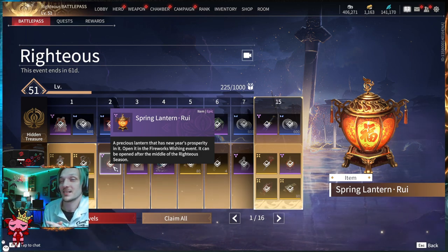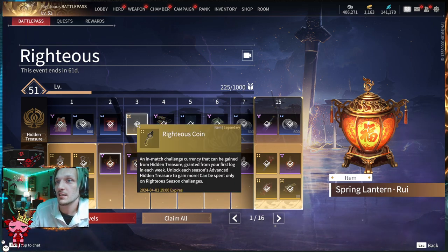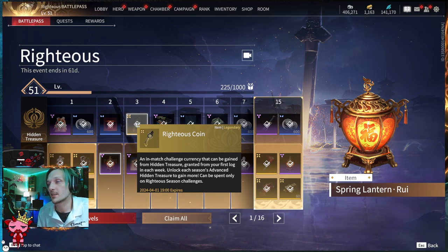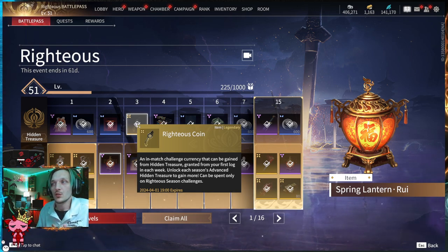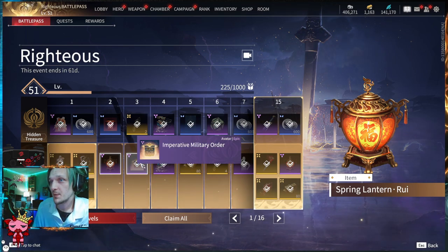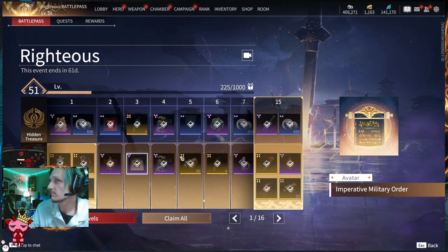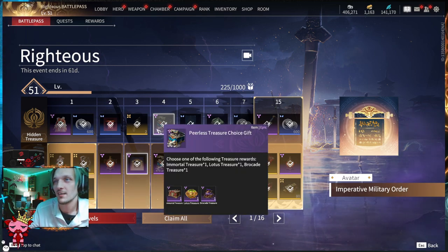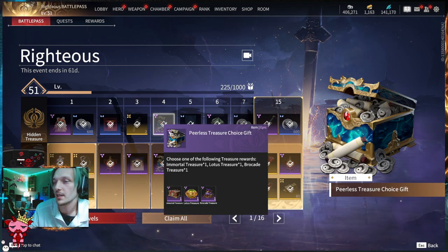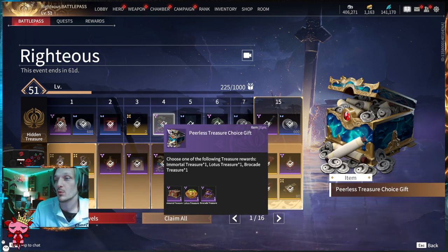At tier three on the Hidden Treasure you get Righteous Coins — an in-game currency you use to further your experience, used at the beginning of a match to choose a tier quest with varying rewards. On the Advanced at tier three: the Imperative Military Order avatar, another scroll. Tier four has the Peerless Treasure Choice Gift, where you choose one of three chests: Immortal Treasure, Lotus Treasure, or Brocade Treasure.